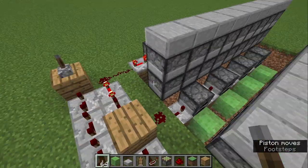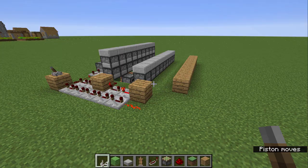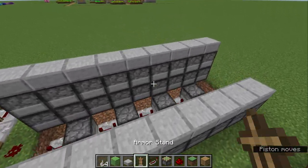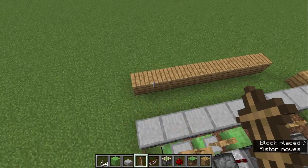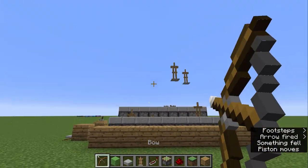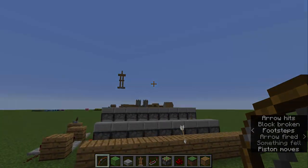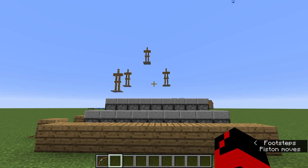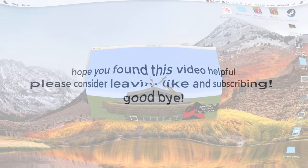Now your ride should be complete. All you need to do now is place an armor stand and as you can see it is done. Enjoy playing your fun carnival game. Oh hey, look I got one! Thank you guys so much for watching. This was my very first video so please don't go too hard on me.